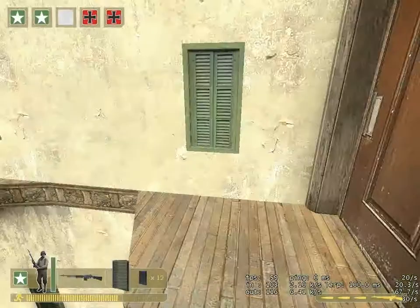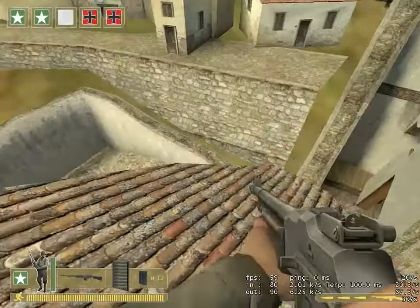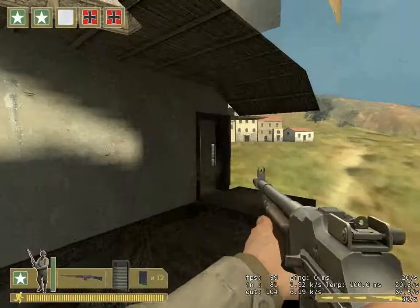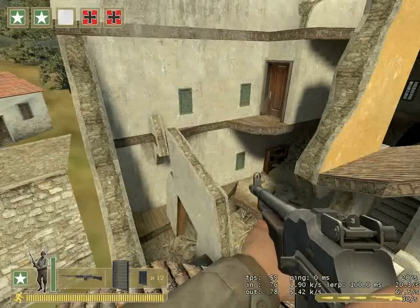There we go. From here, you can actually jump down in there. You can't really go anywhere else. Over here, the only other spot that you can go is right here — it's just a simple jump. This area over here I would probably consider to be an exploit, so be careful doing that on other servers as it might result in you getting banned.